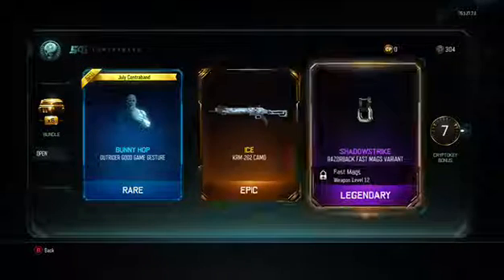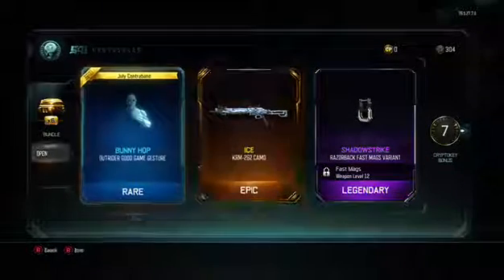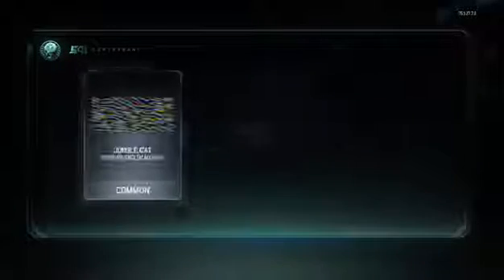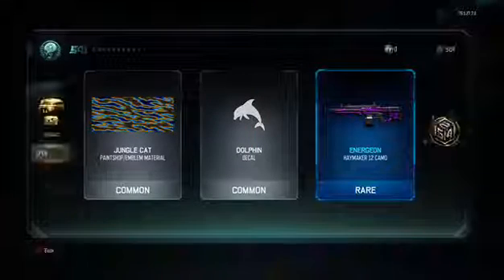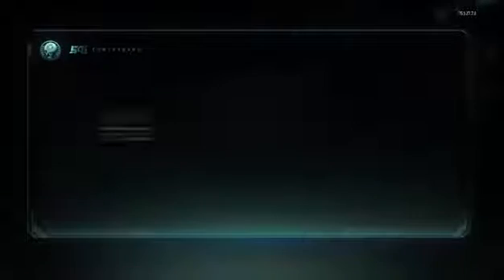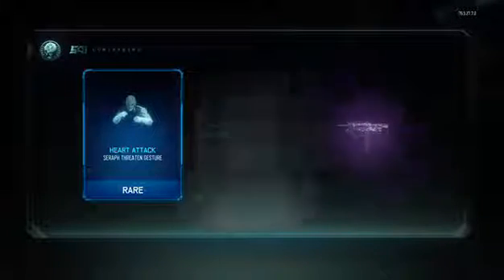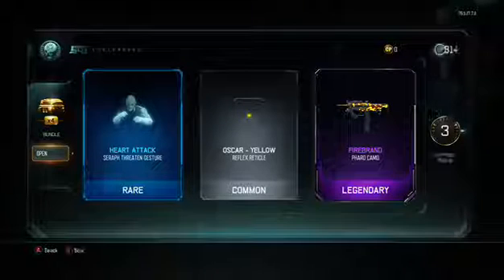Either way, that's good. Nice camo — I use that weapon a decent amount — and my first actual attachment variant, that's not bad. That was just a disgusting roll, didn't get anything. I think I just got that like two supply drops ago. A legendary camo — not bad.